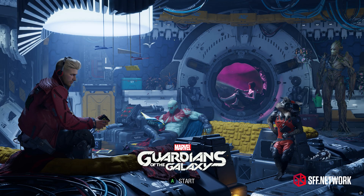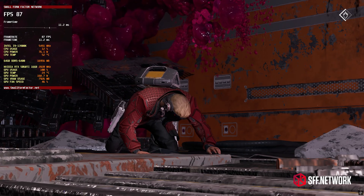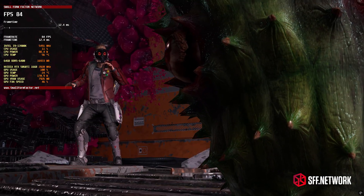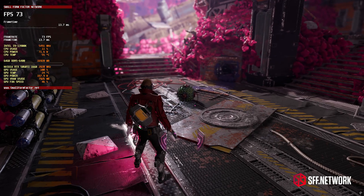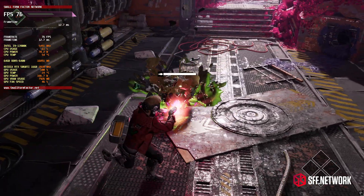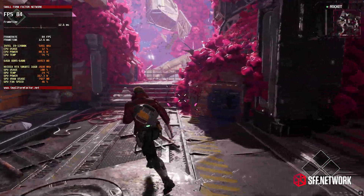Continuing with the sci-fi theme, Guardians of the Galaxy runs at 60 FPS at 4K max settings with ray tracing turned on, but DLSS has to be set to balanced mode. Frame rates did drop into the 50s with these settings, though switching to DLSS performance mode removed most of those dips.